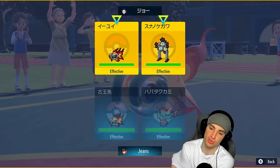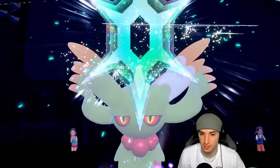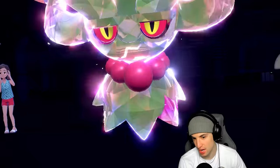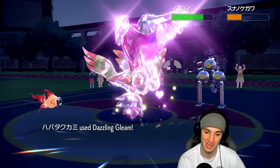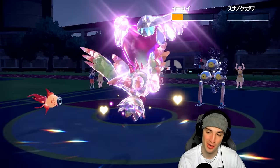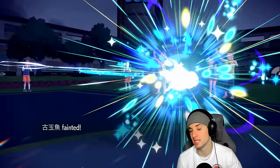I'm scared their Chi-Yu might also be Choice Scarf, but I'm just going to hit Tera and look to get off big-time damage with Dazzling Gleam and pick up some KOs early. Earth Power flies and they're outspeeding me — but I'm soaking it, which is amazing. I can still Dazzling Gleam and probably pick up a double KO. It picks up one KO — so a trade, one KO for another. Heat Wave lands all day. My Fluttermane is the fastest on the field.